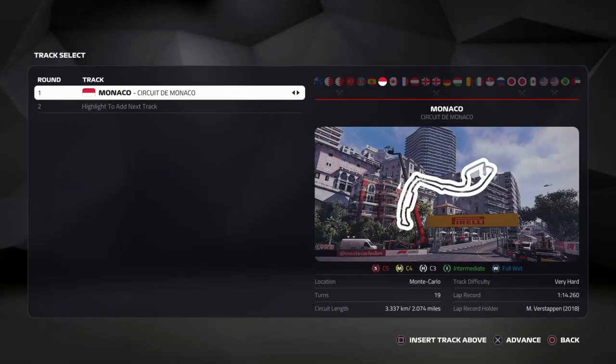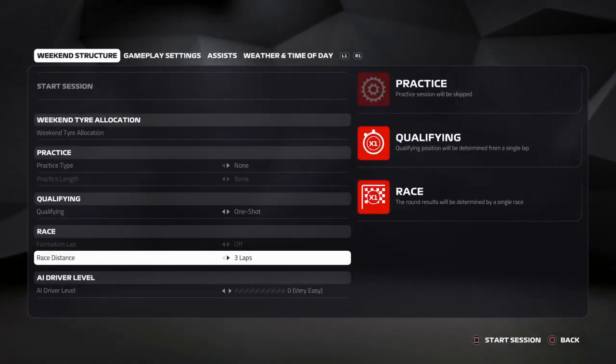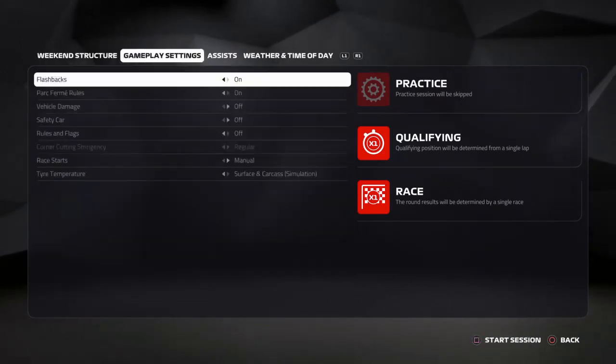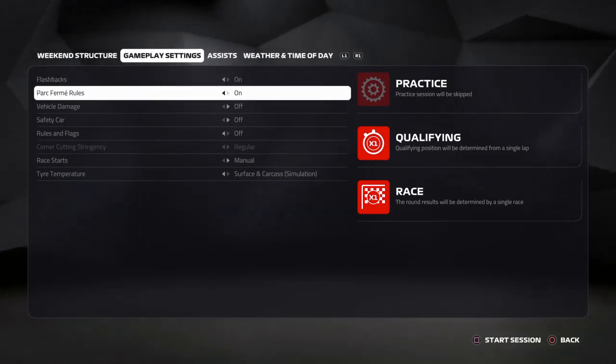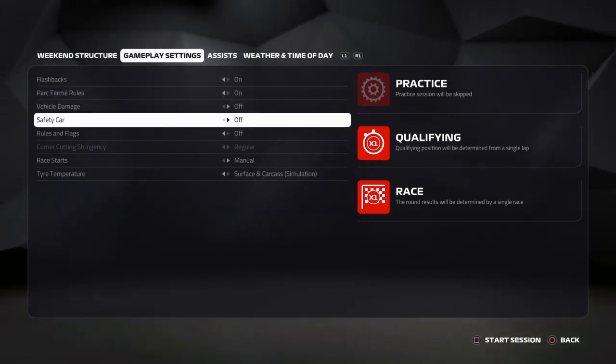To get this trophy out of the way as quickly as possible, from the main menu go to Solo, then Grand Prix, then F1 2019. Choose any car and any driver that you wish, but you have to race on Monaco.